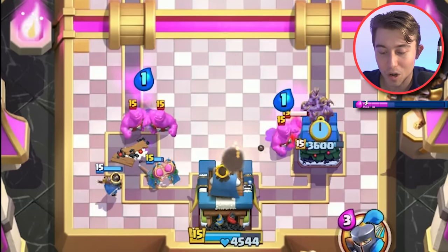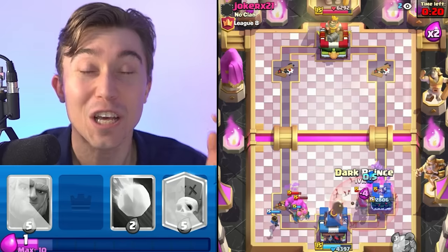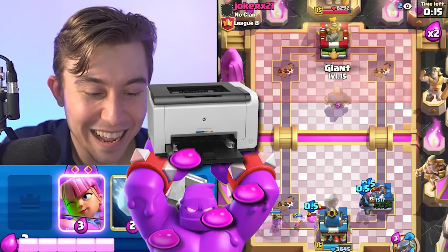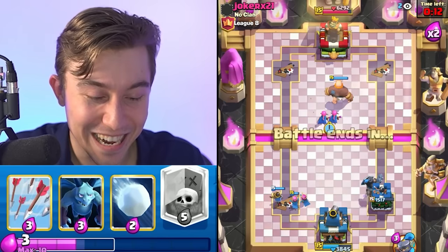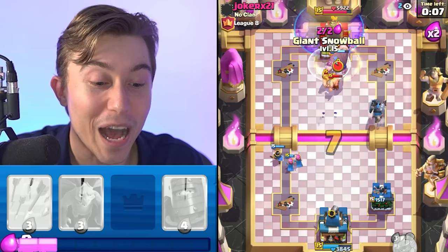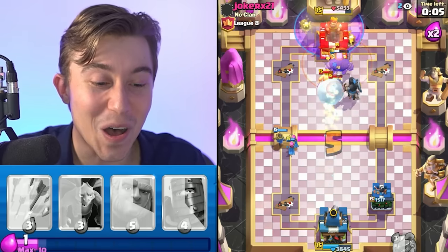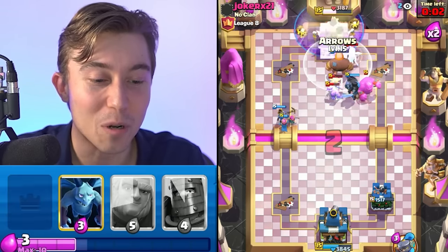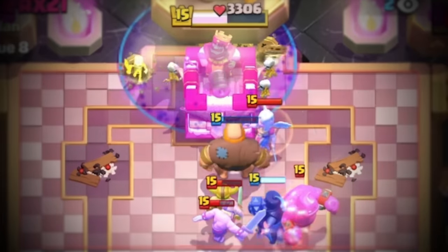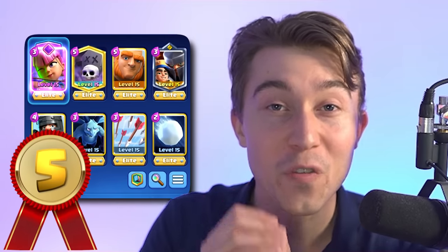We're going to go for minions here — our opponent is giving us an elixir printing factory right now. We're like the US economy, printing elixir like crazy. We're just going to graveyard and end this. We're able to snowball back the elite barbarians too. As we are lighting this tower ablaze, we would have three crowned him if we were just a little bit longer in the game, but time ran out to torture our opponent. There's a reason that giant graveyard is the fifth best deck in the game and the easiest one to play.